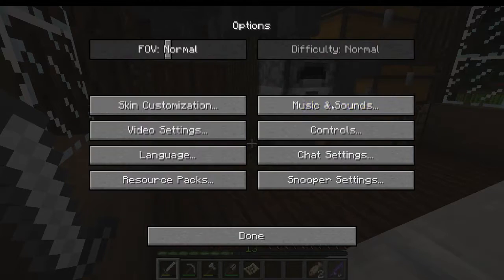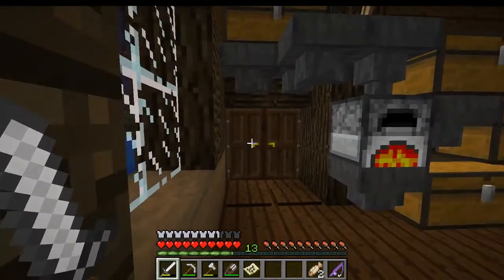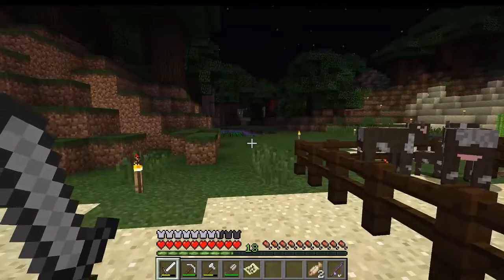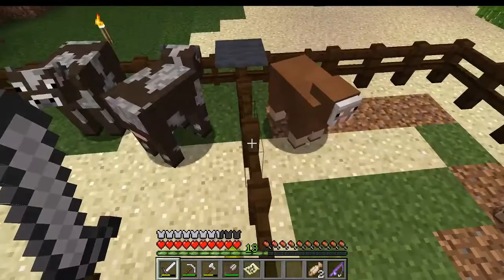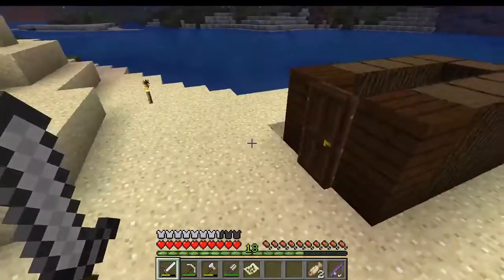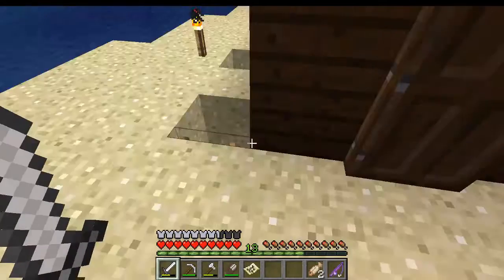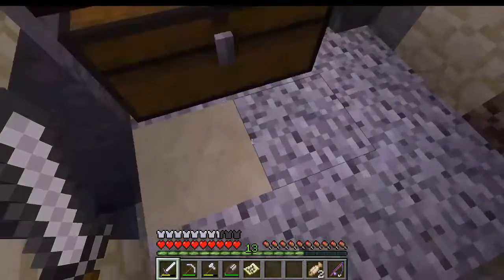I'm gonna turn this up because you guys are only gonna see it in 24 frames. As you can see, our cow and sheep population has gone down quite a bit, and that's because I was crashing the realm — I would be sitting here AFK farming and there were just so many entities crammed into such a small area that it would crash.